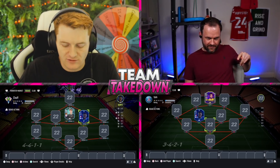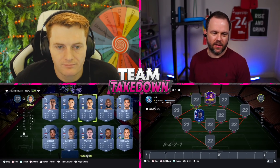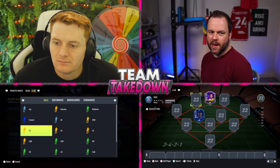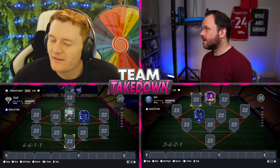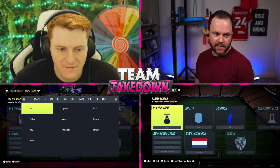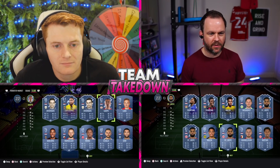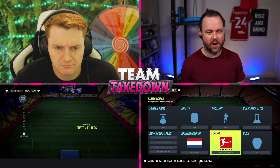Guessing begins. Chuff starts with Capgun's left forward. They link to both Marlon and Kanté. They don't play in the Premier League — so it's either an icon or Bundesliga. Frimpong is considered but dismissed as unlikely given the Dutch Bundesliga right-side links. Chuff decides not to guess yet and pivots to asking about the striker.